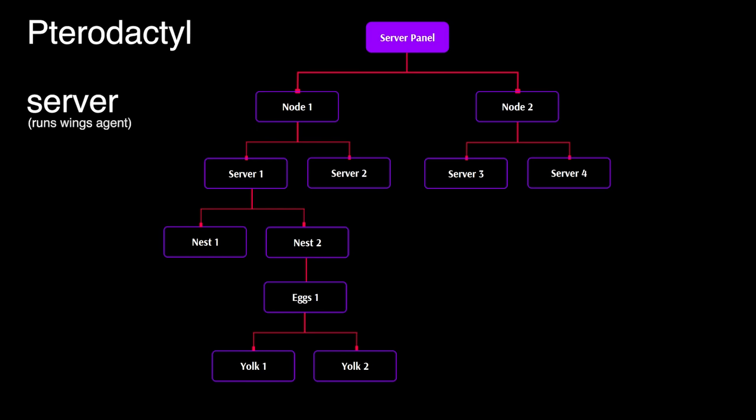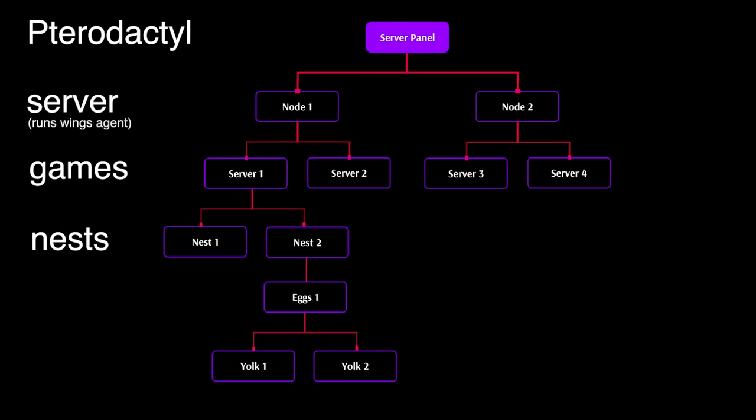We're going to stick with one node, but it's easy to expand later. Next, going down this term tree, we have nests. Nests are a collection of individual games. For most games you will have one nest, but multiple games can belong to a nest. Games are called eggs — eggs are a combination of a game and its configuration, and you can have multiple eggs in one nest.